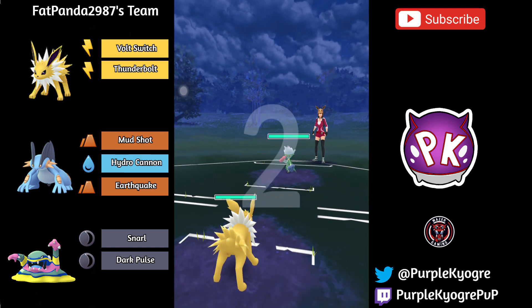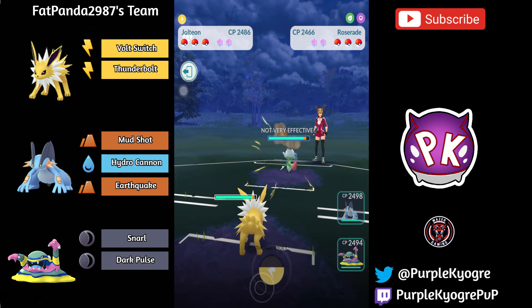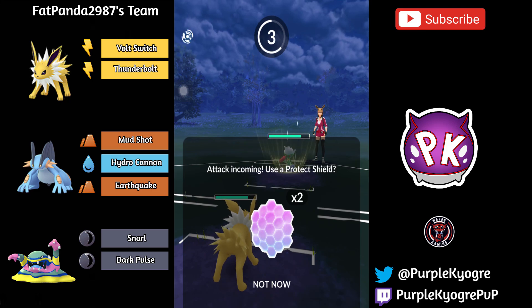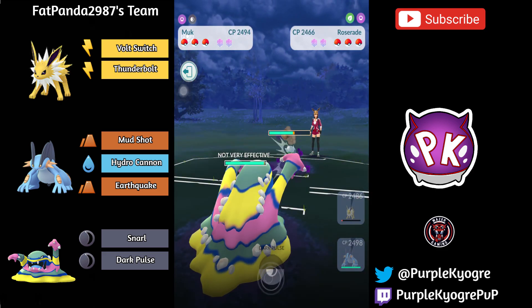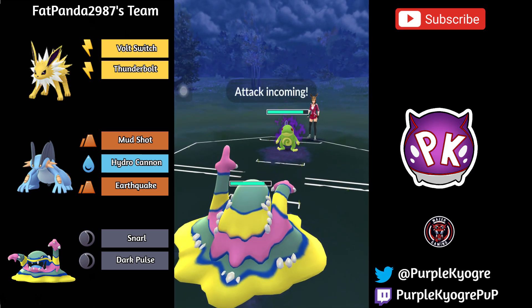Jolteon into Roserade. Jolteon only has Electric moves — I keep wanting to call Jolteon Joltik. So a little bit unfortunate. The only good answer to Roserade is if you go into Alolan Muk. And they actually did switch into it after charging up with Jolteon. In comes the Shadow Politoed.